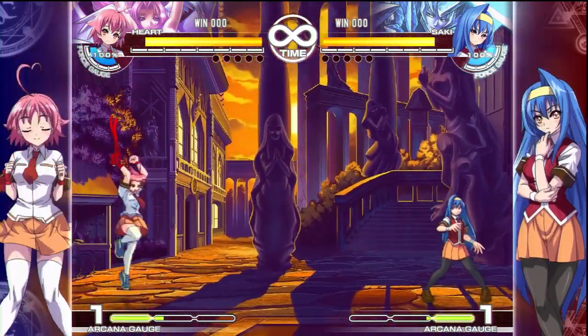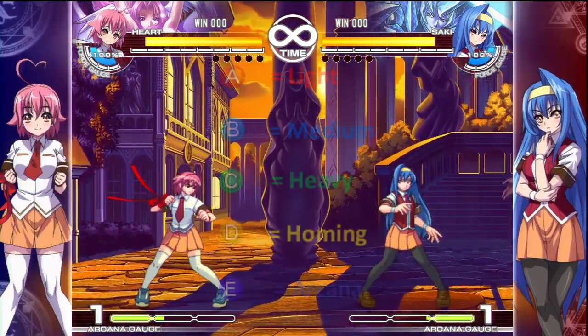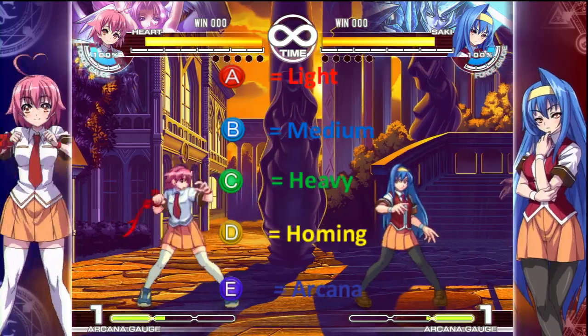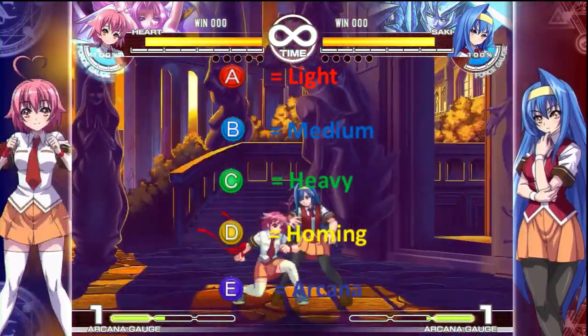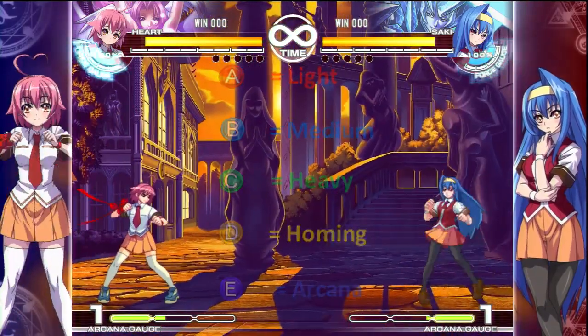The next set of notations that you need to know is A, B, C, D, E. A is a light attack, B is a medium attack, C is a hard attack, D means homing, and E means the extra hard attack button.